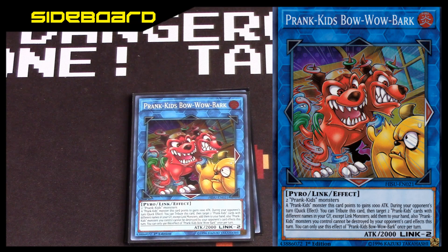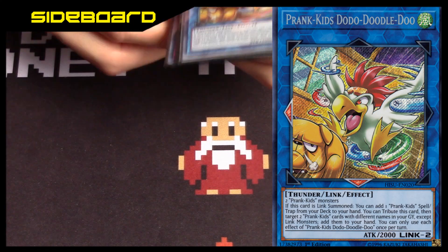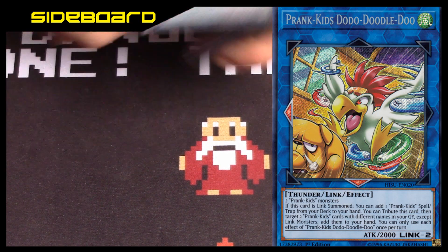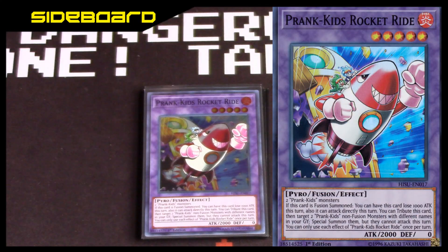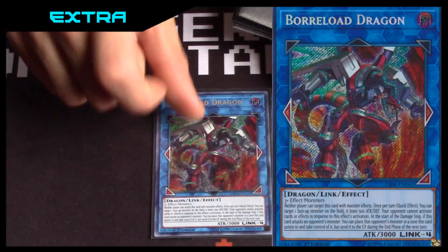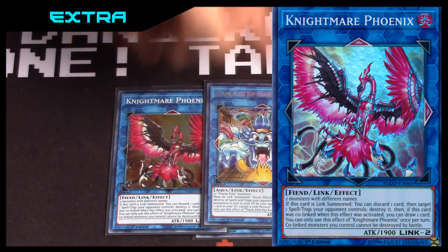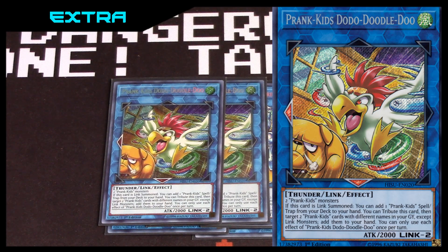I play two Bow Wow Bark — you take out Colossus or Titan for that. Then one Dodo Doodle Do — another good card; you take out the Titan for that. One Service, one extra Rocket Ride — that's it for the sideboard. For the extra deck: one Boreload Sword Game Winner, one Dragon, one Phoenix, one Harpy's Feather Duster, Rip and Roaster. Really easy to make the link fours — anyone who watched YCS Milan can see you make Boreload and Boreload Sword at the same time, that's how broken this deck is.